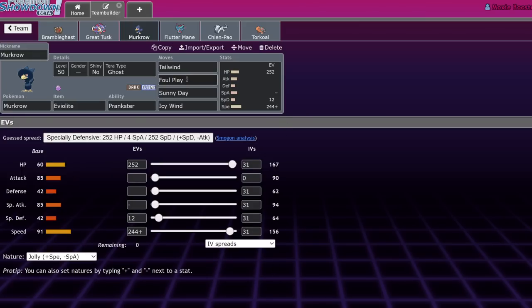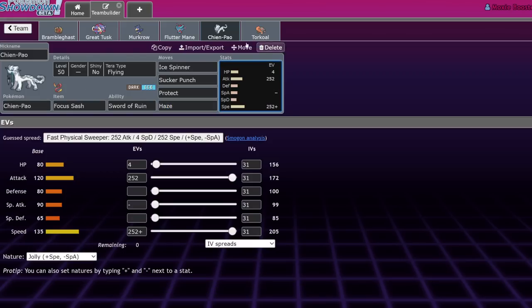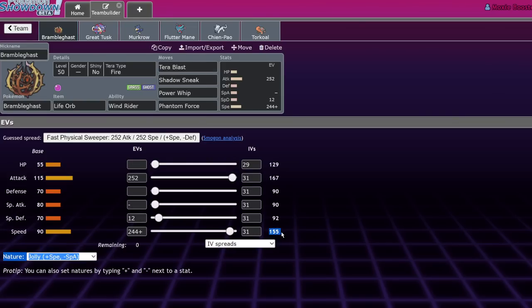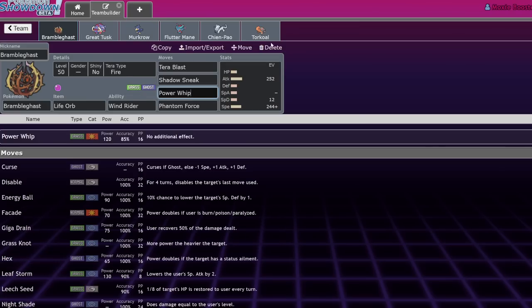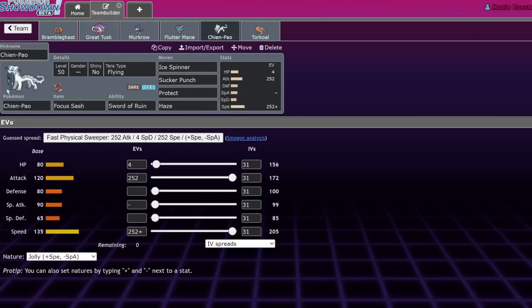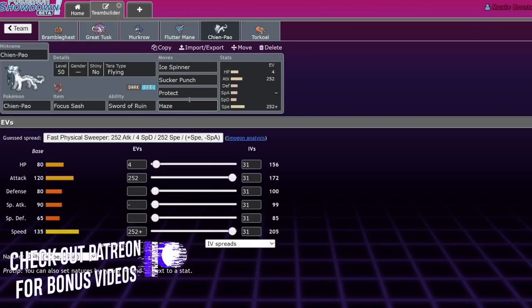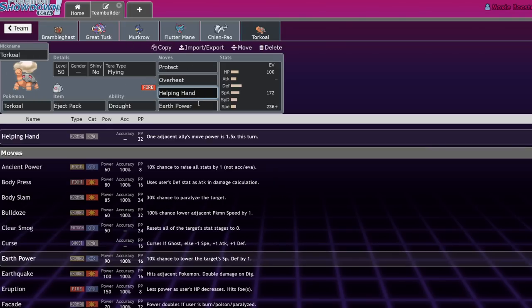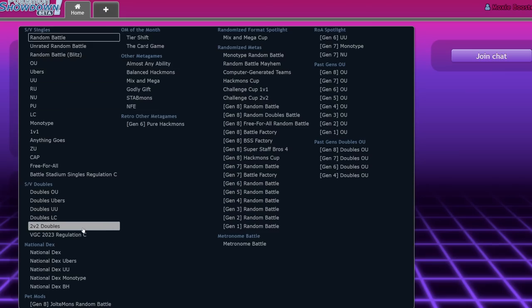We have an Evil Eye Murkrow that's one point faster than Brambleghast — this lets us versus Flutter Mane get a plus-one Shadow Sneak because Tailwind going first gives the attack boost before Shadow Sneak. Murkrow has Foul Play, Sunny Day, and Icy Wind. We also have a bulky Flutter Mane, focus sash Terra Flying Chien-Pao with Ice Spinner, Sucker Punch, Protect, and Haze, and a funny Eject Pack Torkoal. Under Tailwind, Torkoal can outspeed Goldenglo and Great Tusk and one-shot with Overheat.